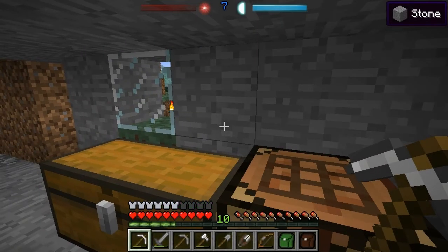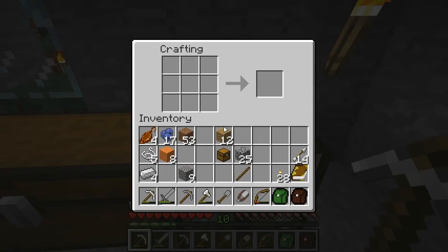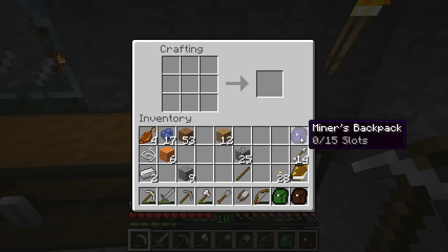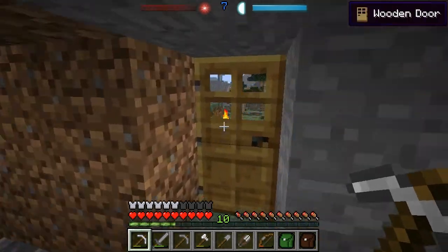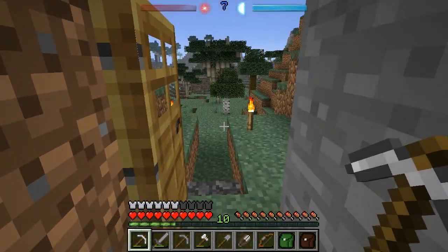Hello there! As promised we're going to be going down into the abandoned mine shaft in a little bit, but first I thought I'd better make myself a little bit more storage, so I'm just going to knock up a miner's backpack — which is two wool, four string, a chest and two iron ingots — and this will hold all my ores and ingots, so that'll make this expedition a lot simpler.